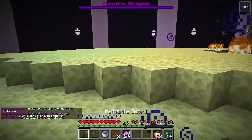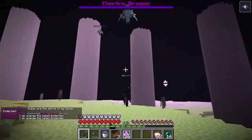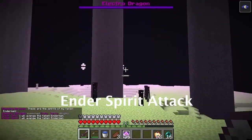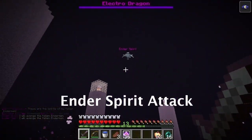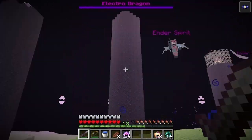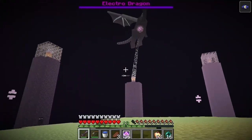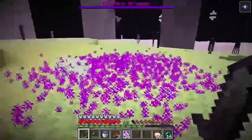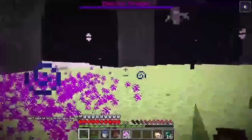We have the Ender Spirit attack, which will summon ghosts — well, Vexes, the closest thing to ghosts. You will be able to customize the number of spirits spawning as well as their health. Good luck dealing with the revenge of the spirits of the many Endermen that were killed.